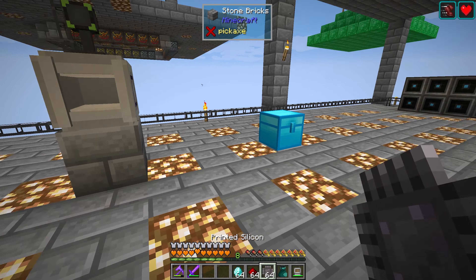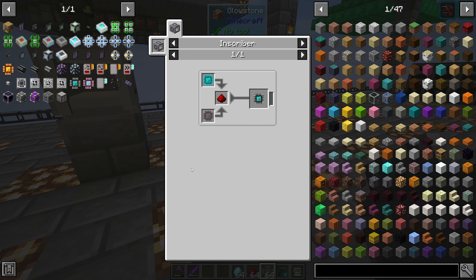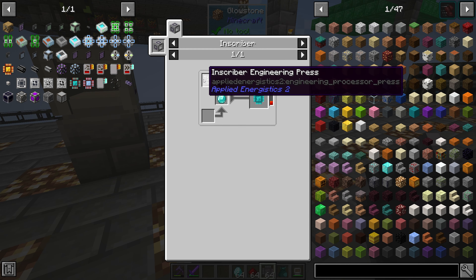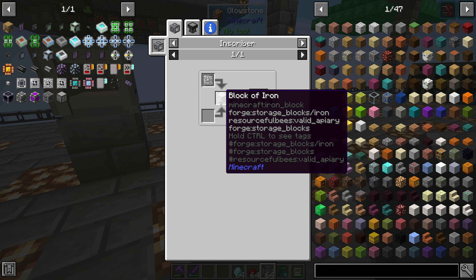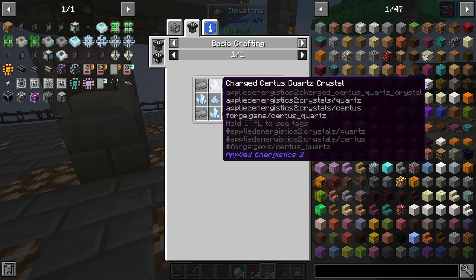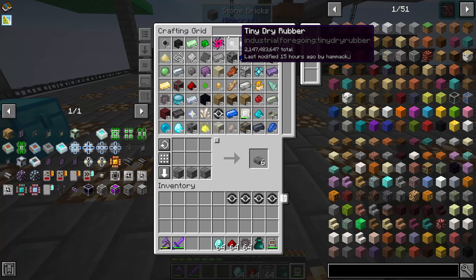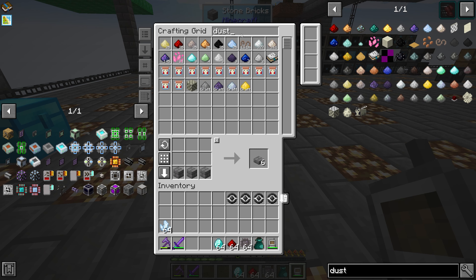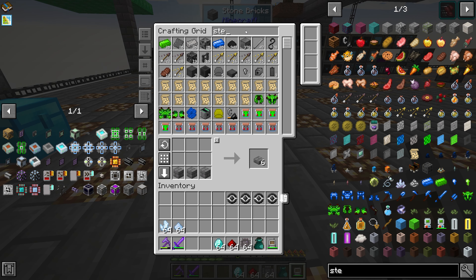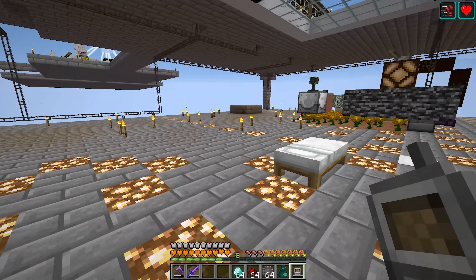We need to make the engineering processor, which is a printed engineering circuit. We need an inscriber engineering press, which is crafted with steel plus charged certus quartz and dust. Do we have any charged? Yes we do. Do we have dust? Yes we do. And we have steel.